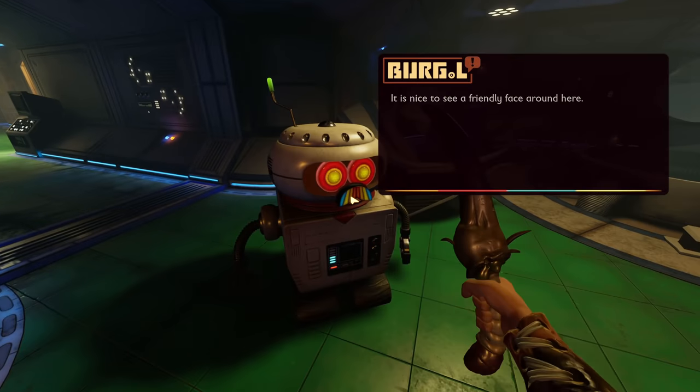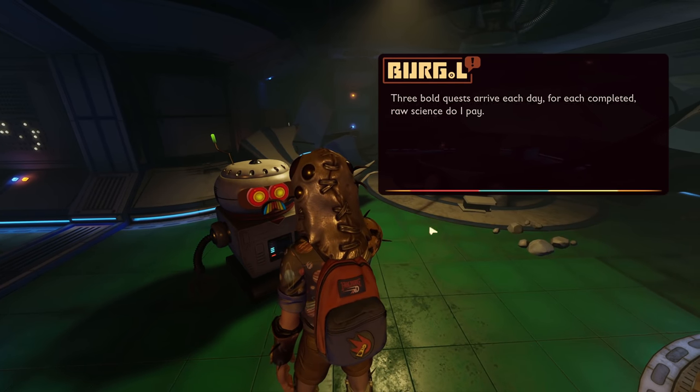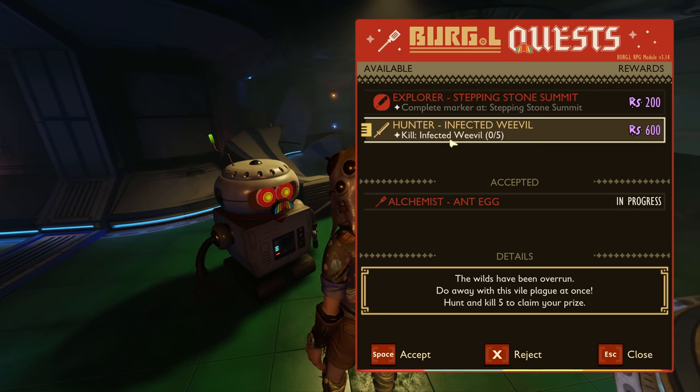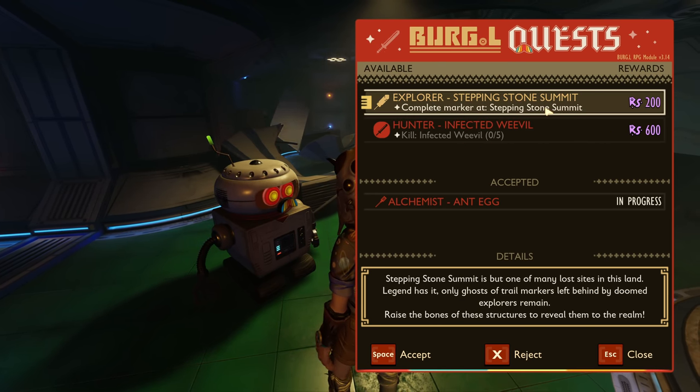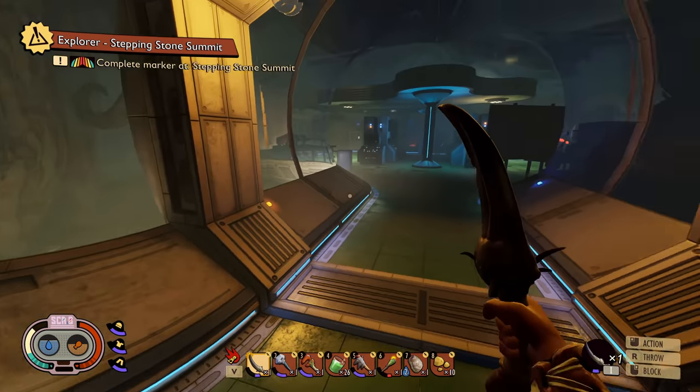All right, Burgle — what do you have for me? I always say his name with such aggressiveness. Everything worked for me. Infected Weevil — I can do that again. 600, man. Hell yeah. Stepping Stone Summit — 200. I'll take both of those. Yes.